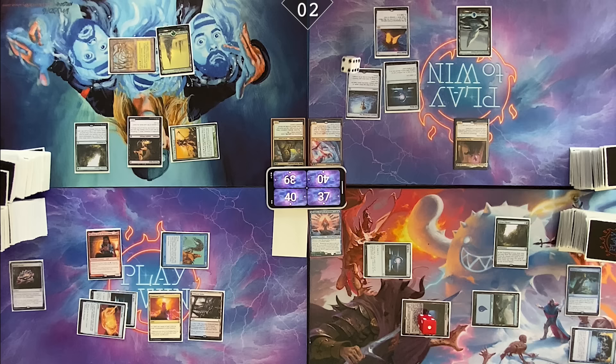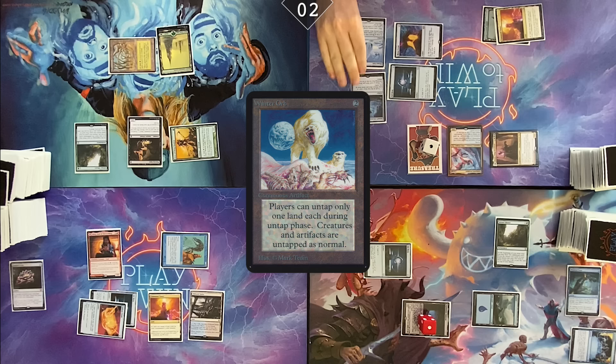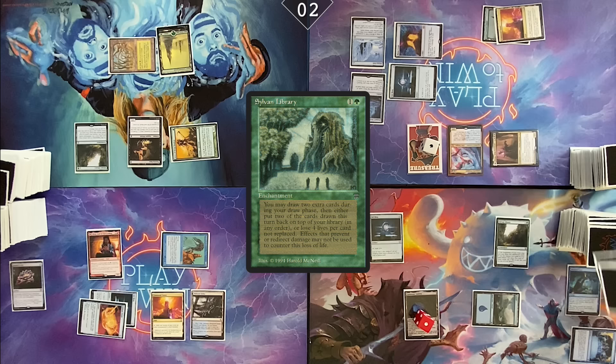Roll for Mana Crypt. No damage. Command Tower. Combat — Extus is coming at you, Nate. Take four. Cast my Commander. I don't suppose we have any treasure tokens. And then I'm gonna pay two with Mana Crypt and cast a Winter Orb. That's synergy, that's synergy.